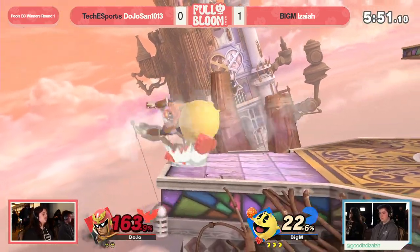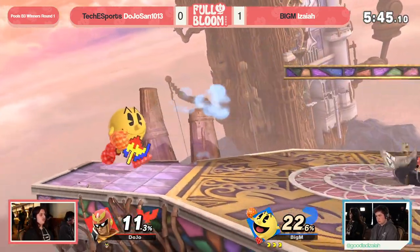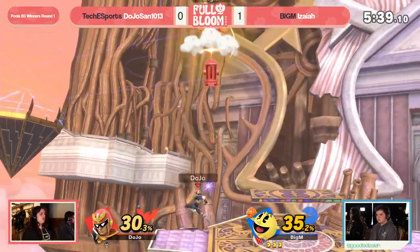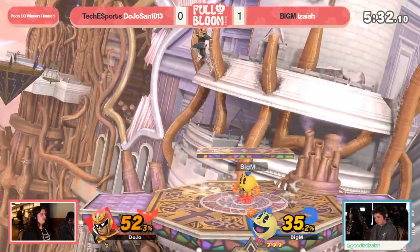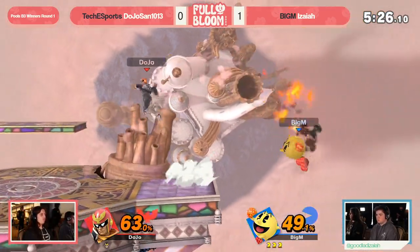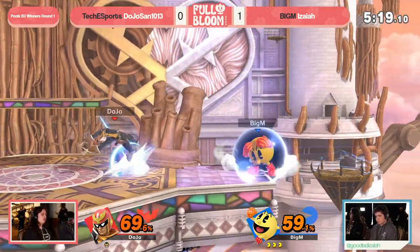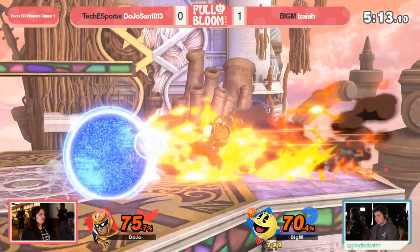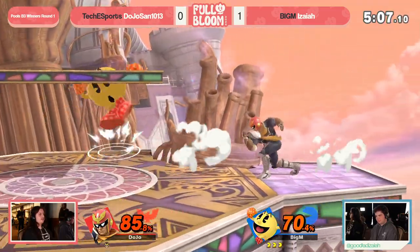It becomes even harder to dislodge that defensive game plan that Isaiah has had so much strength off of, and we're just seeing Dojo-san hasn't had an answer. Isaiah clearly understands a lot of the patterns from Dojo-san are easily exploitable. It has magnified into what looks like it's probably going to lead to a three-stock here. Dojo-san would need to change some drastic things, and at this point it's not looking too feasible. This is Captain Falcon though — it's entirely possible with a mixup. You find a knee or something to find a quick stock, and the percent is climbing, but that rope is running short.